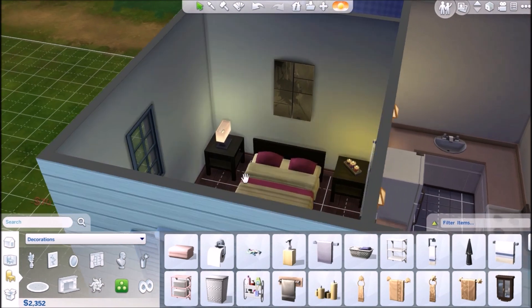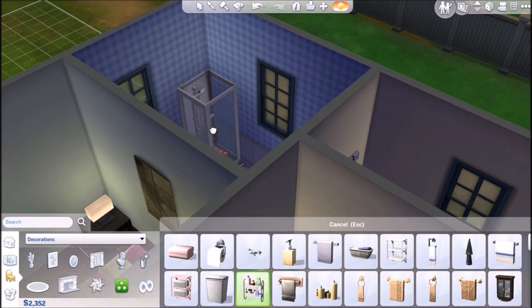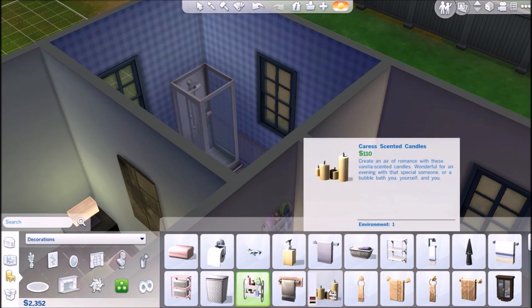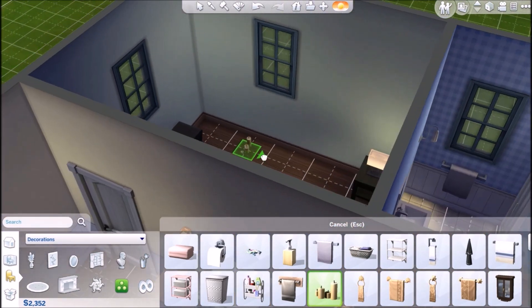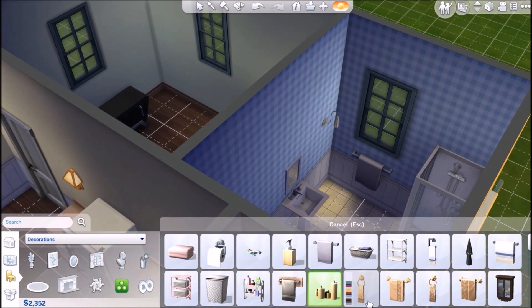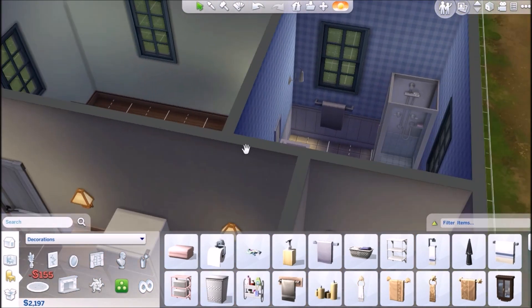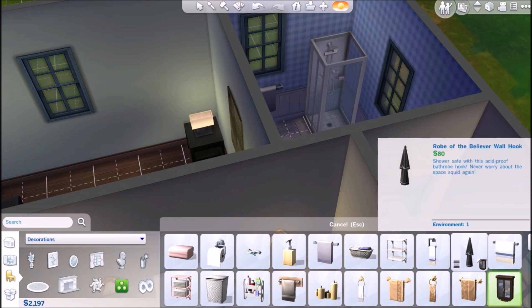I'm going to be adding all kinds of extra stuff and use up all her money! There's shower stuff, scented candles. She already has candles on her nightstand so we'll give her a towel to dry off her hands. And a medicine cabinet — yes!